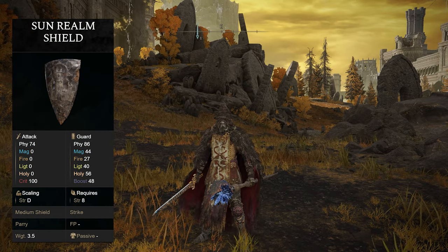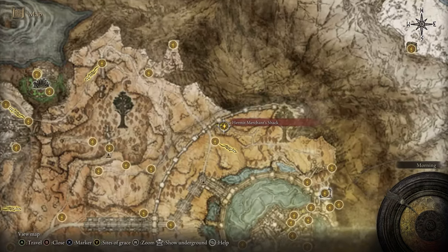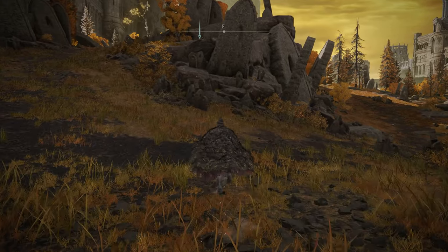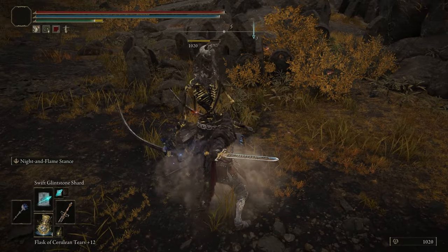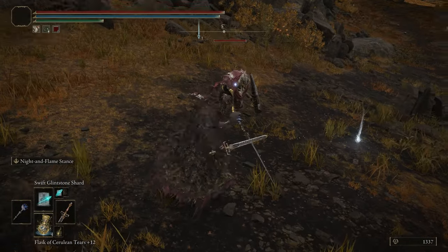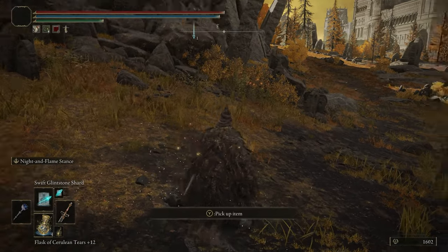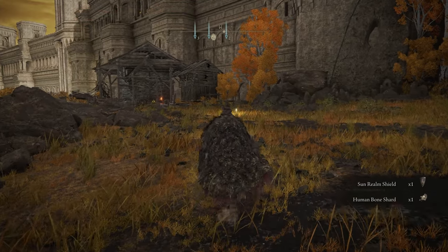If you'd like to farm the Sunrealm Shield, head up to the Hermit Merchant's Shack grace in the Altus Plateau. Right on top of the grace, a skeleton will crawl out of the ground — the one on the left is the one that drops the shield. You can see him wielding it. Slay him and he has a chance to drop it; it's not guaranteed so it may take multiple kills. And there it is — the Sunrealm Shield. If you don't get it, reset at the grace right here.